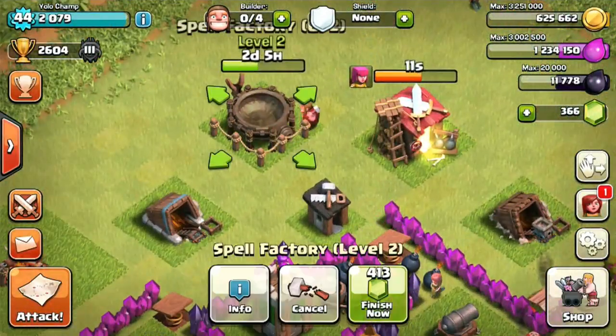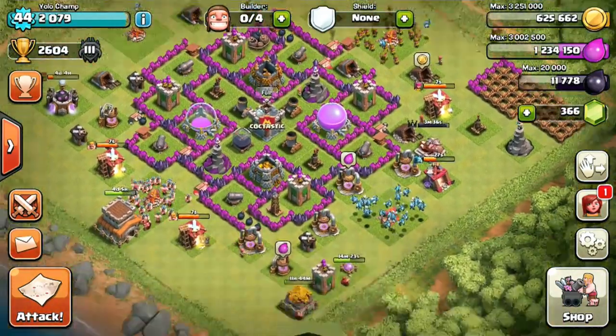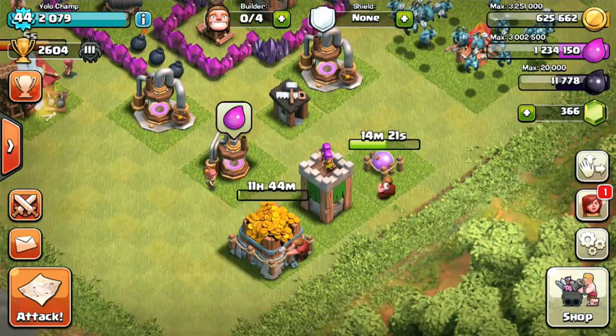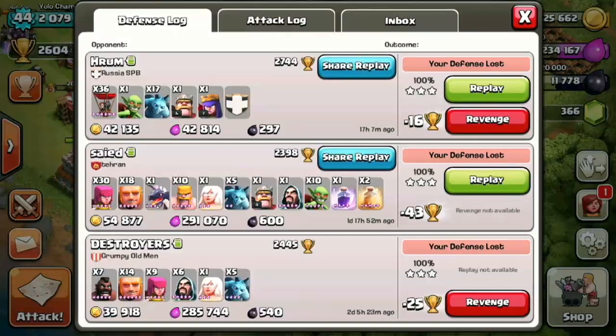My Town Hall is four days away from being Town Hall 9. I also started my spell factory upgrade, and I have a few minor upgrades going — I'm upgrading gold and elixir storage in preparation for upgrading troops and some defense units.